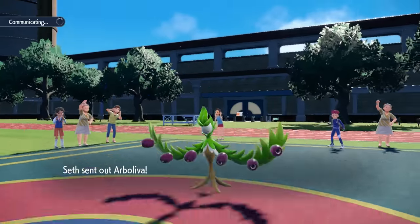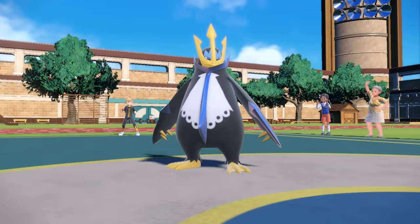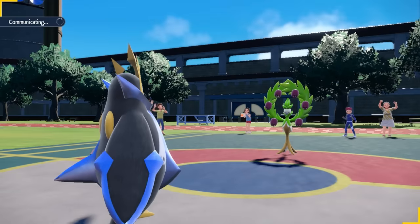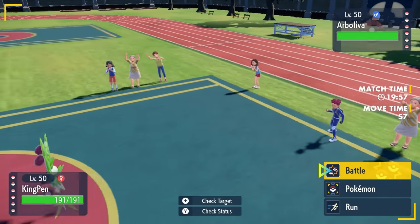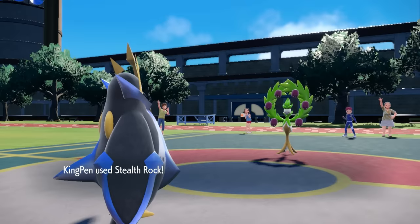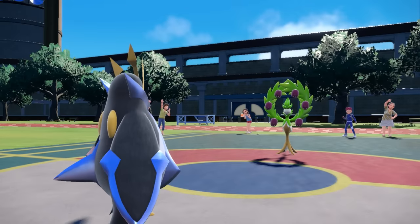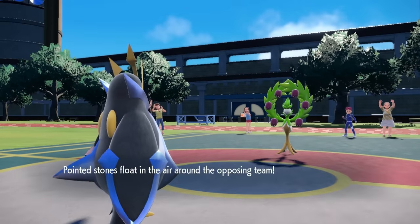My opponent is gonna go ahead and lead off with Arboliva — just displaying those olives proudly — and now I have myself a nice little penguin who's here to set up some Stealth Rock. This is not the greatest matchup for me, it's mostly fine. I know that they do have coverage and things like an Earth Power, but I decide I'm just gonna go ahead and set up the Stealth Rock and do my little penguin thing.